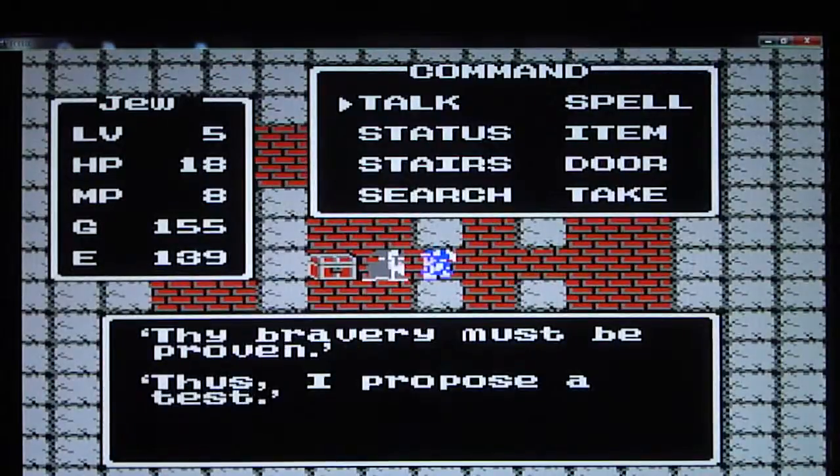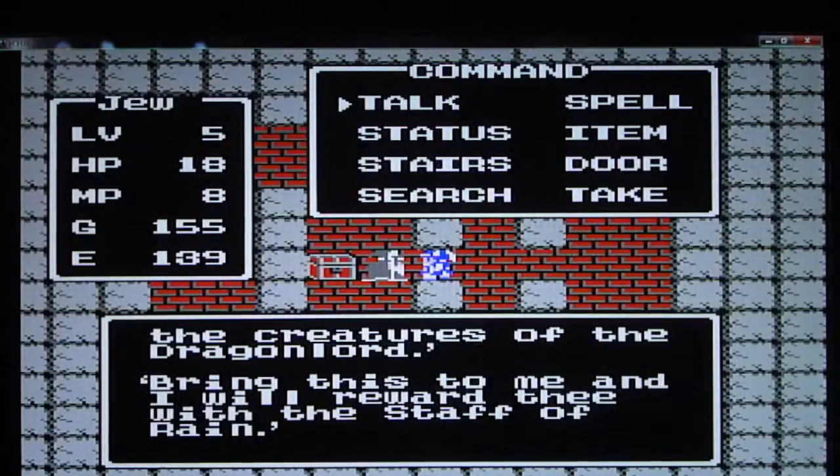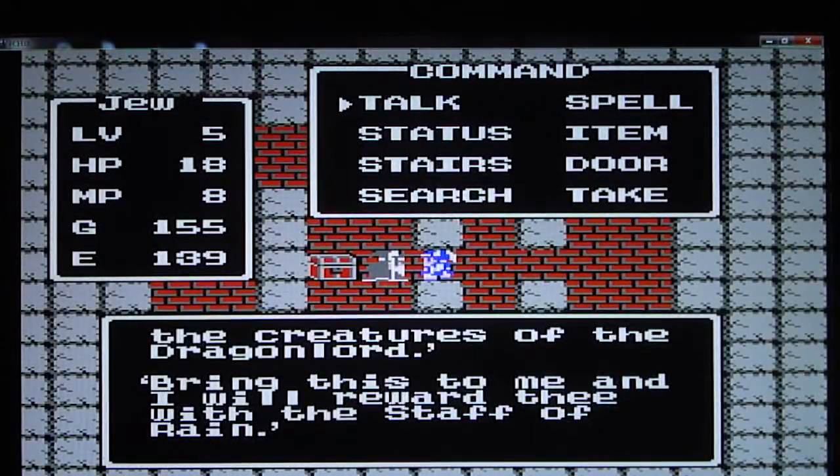Anyways, this guy is giving us a test and helps us find the Silverheart. Then he'll give us the Staff of Rain, which is what we're going to need — one of the three items that Erdrick instructs us to get.